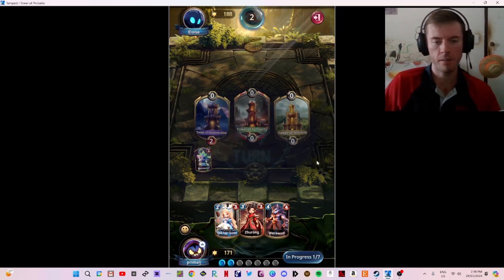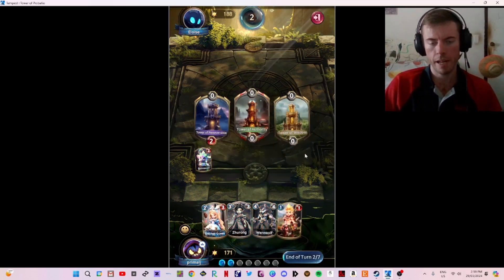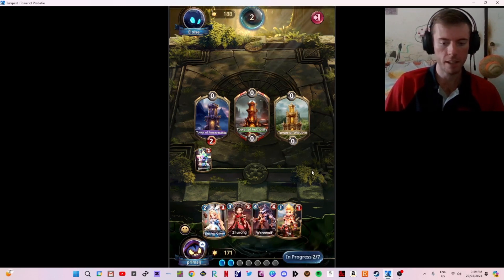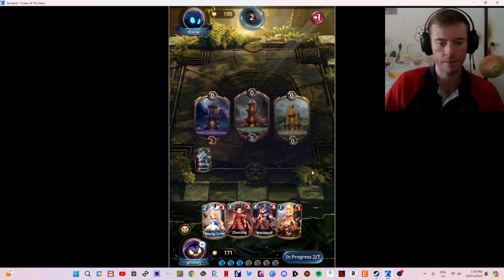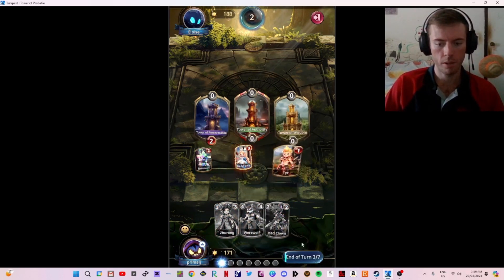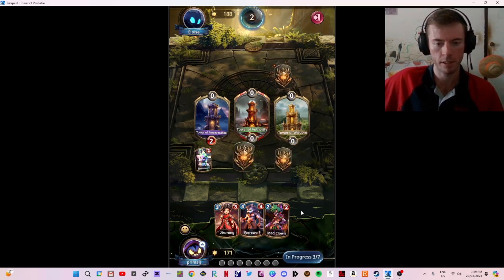If you do have any grandparents or parents that are still around today, you would understand the feeling. Sometimes there are moments where you have to make decisions, and being there for them in their moment of need is the best thing you can do. I'll put the Red Queen in the middle, then Tyr on the right side — spread out the power. It should be really good for us.